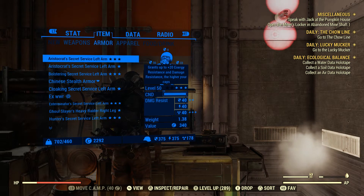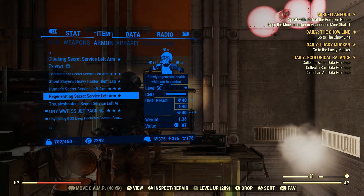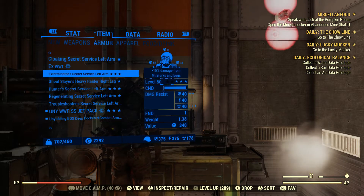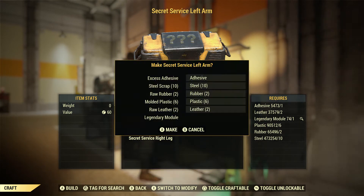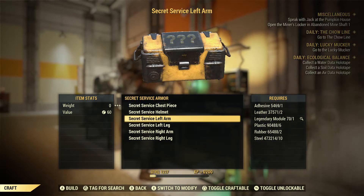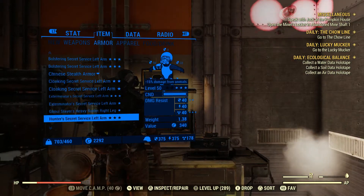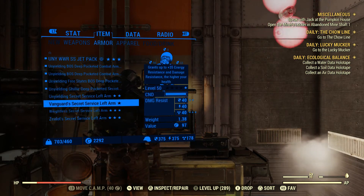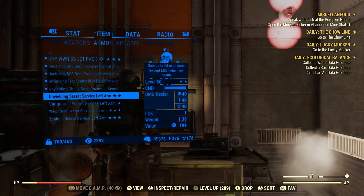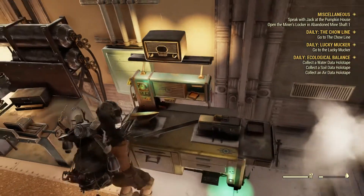We got no unyielding — nothing that I would use personally. Then we got a two-star unyielding. Unfortunately we want a three-star with legendary reduction, but we did get unyielding, so that's a step in the right direction.